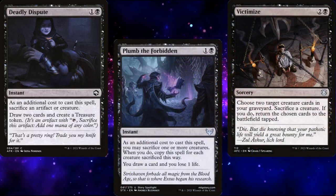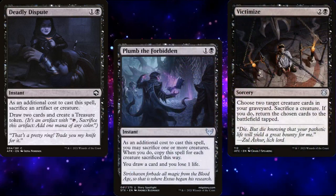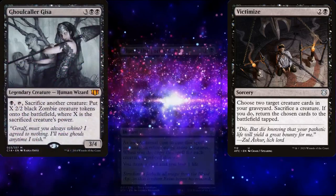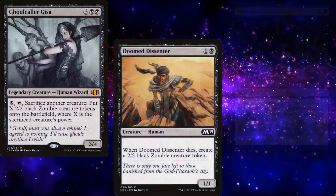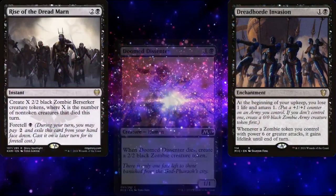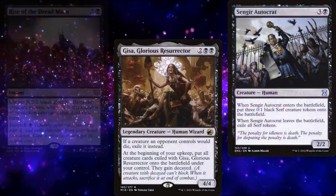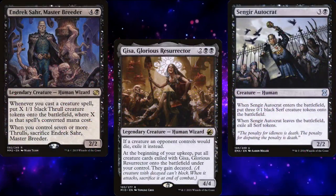That's a lot of sacrifice effects, so we're going to need a lot of token generators. We have the already mentioned Ghoulcaller Gisa, as well as Doomed Dissenter, Dreadhorde Invasion, Rise of the Dread Marn, Gisa the Glorious Resurrector, Sengir Autocrat, and Endrek Sahr, Master Breeder.